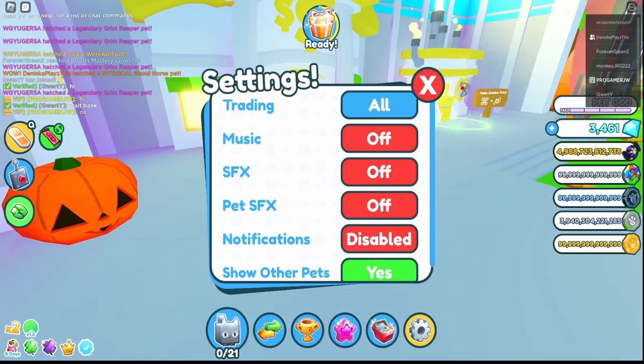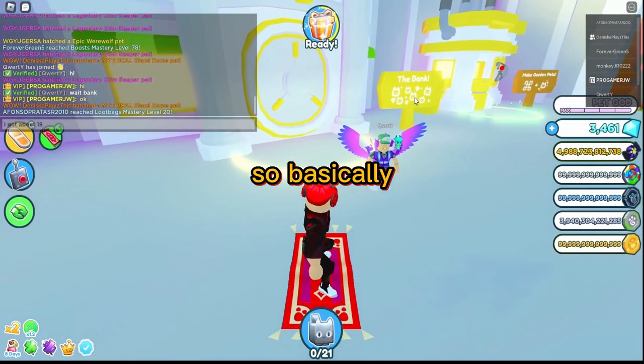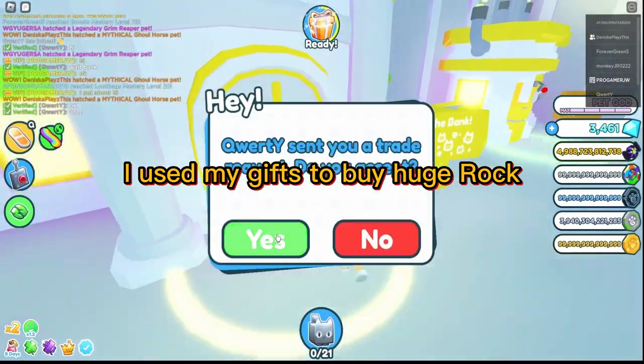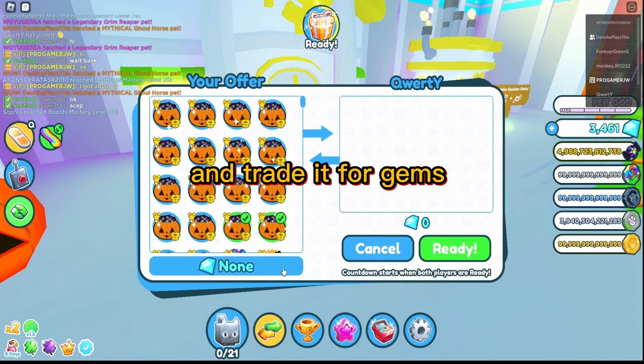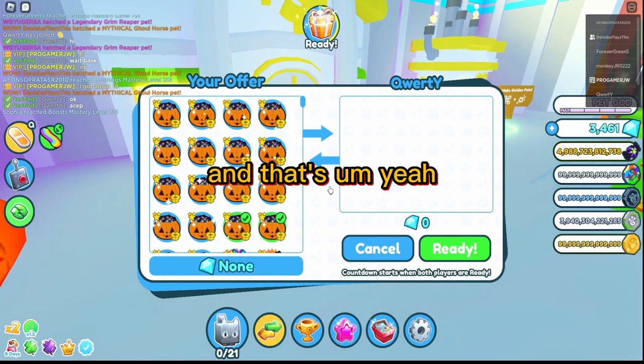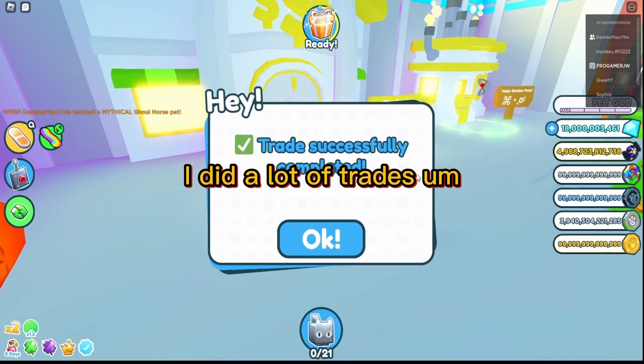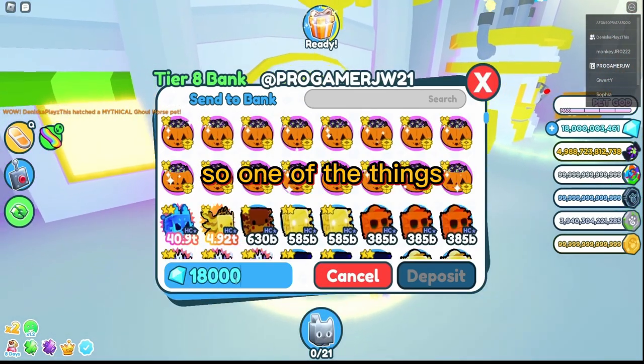So basically, I used my gifts to buy a Huge Rock and traded it for gems. I sold it for gems and did a lot of trades like that.